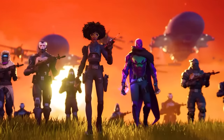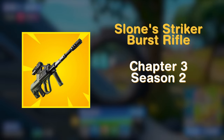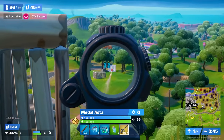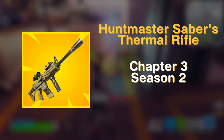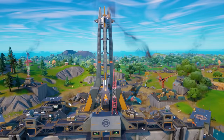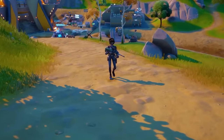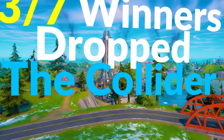To fit with the lore of Chapter 3 Season 2, Sloane's Burst AR returned — this time called Sloane's Striker Burst Assault Rifle — now with first-person ADS, making it significantly easier to hit shots than the previous iteration. The other main mythic was the Huntmaster Saber Thermo Rifle, which also moved around the map. Towards the end of the season, a new POI — the Collider — ended up in the middle of the map where both mythics ended up, and its central placement with two mythics was one of the reasons that 3 of 7 FNCS regions were won by players landing at the Strob Spot.